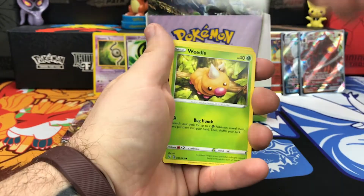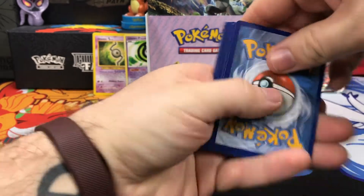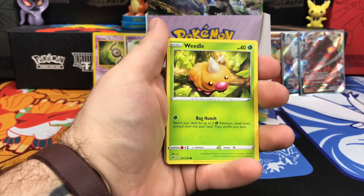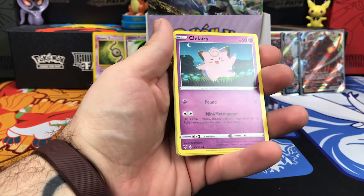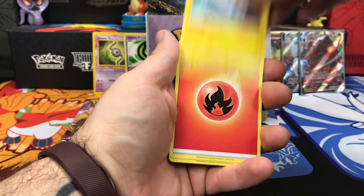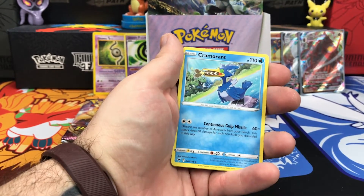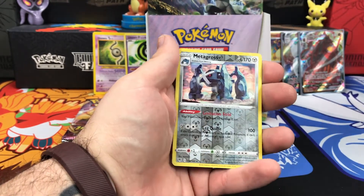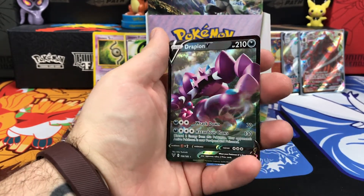Orbeetle pack. Starting this one off with Weedle, Drillbur, Clefairy, Whalmer, Tynemo, Energy, Shuckle, Cramorant, Drone Rotom. Reverse Holo is Metagross. And on the very end, Drapion V.